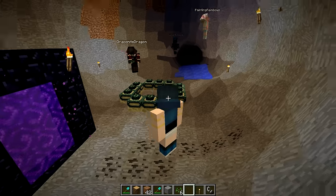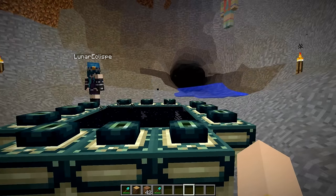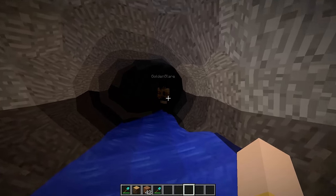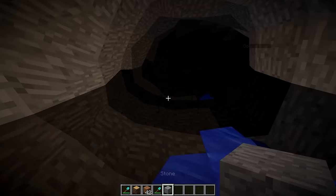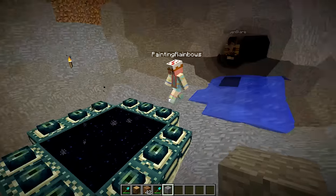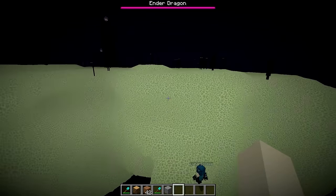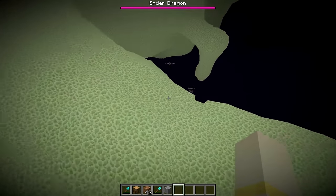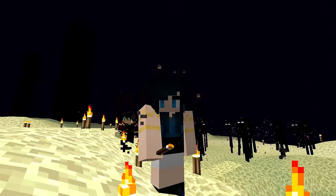We're gonna go check the ender world. What a coincidence — we discovered an end portal right beside our nether portal. Draco already jumped into the end world. Gold, does anyone want a red balloon? Come on guys, let's go into the end world. It looks like giant cheese everywhere — it looks like we're in outer space. There's so much cheese. These blocks look so weird.